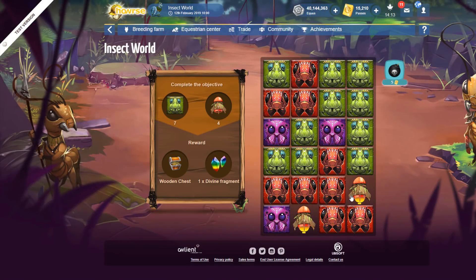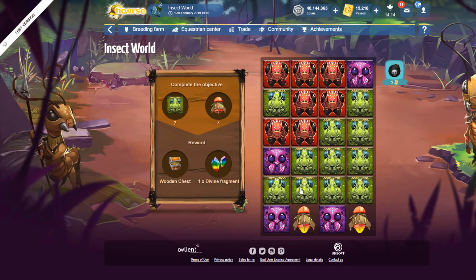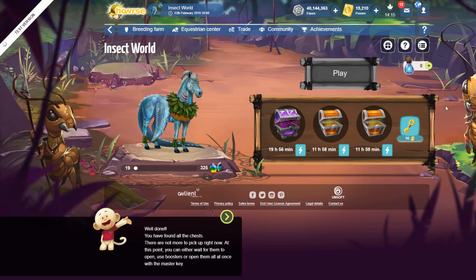It seems that if you match at least eight of the same color together then you can get the rocket. If it's below seven you don't seem to get the rockets. So if I break eight blocks I'll get a rocket — if I break seven or less at the same time then I don't get a rocket. The only time you seem to be able to use the master key is when all of your slots are full — if you only have one chest you can't use the master key.